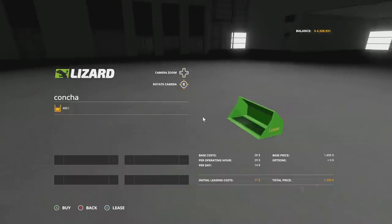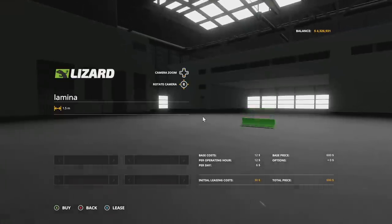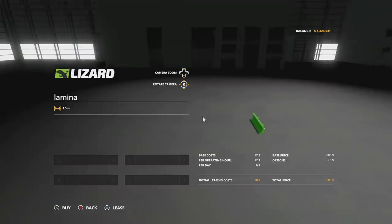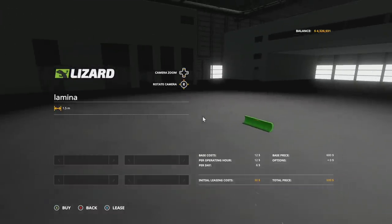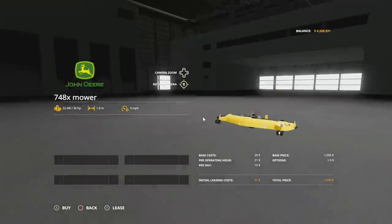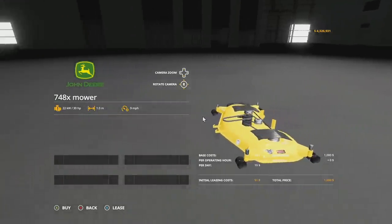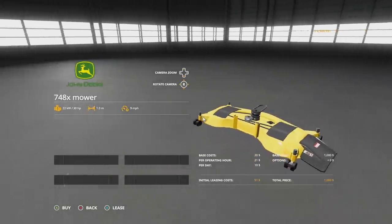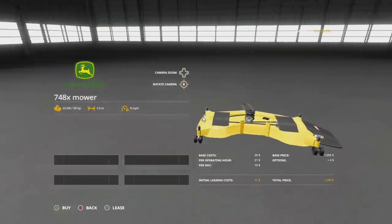The 640r front loader has two attachments: a bucket holding 400 liters and the lamina, also known as the leveler, so you can push things around with the front. Naturally with it being a mower, there's also a mowing deck — the John Deere 748x Mower, requiring 30 horsepower, with a one-meter working width at nine miles per hour.